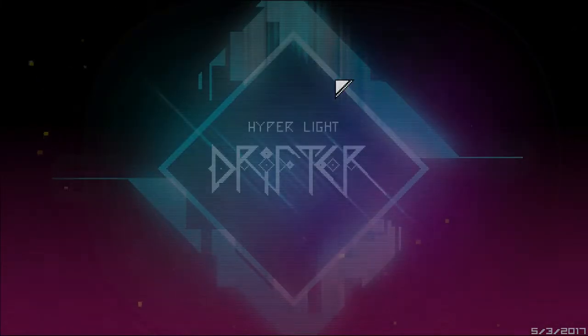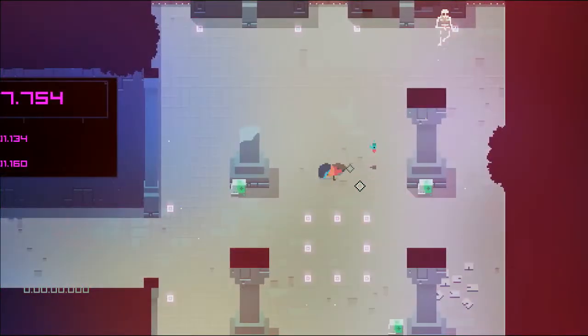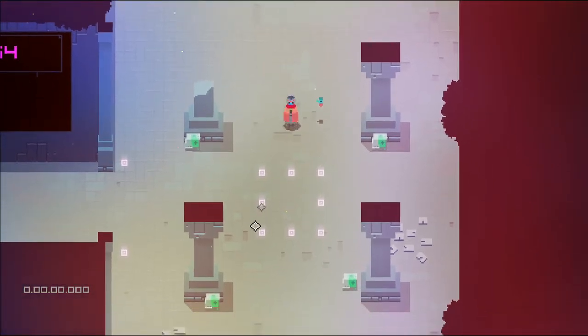Coming back at you guys with a new Hyper Light Drifter glitch video. Specifically, this one has the potential to completely destroy boss rushes as a category, and frankly I hope we never find a consistent setup for it, because it would kind of ruin the category for me.